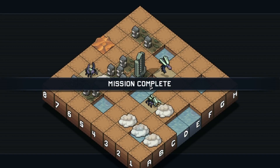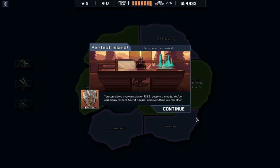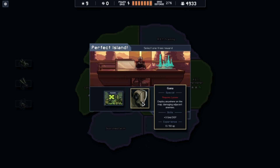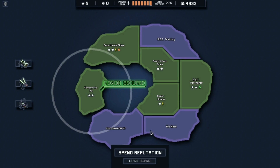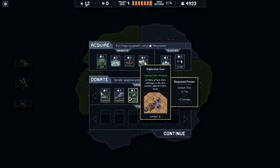Just like that. Nice, look at all those points. Love it. You've completed every mission on RST, despite the odds. You've earned my respect, Secret Squad, and everything we can offer. I'll take Gana. Get rid of that, get rid of that.